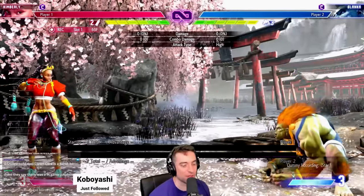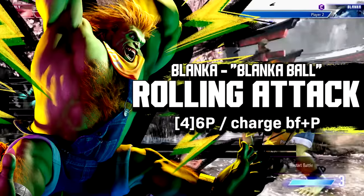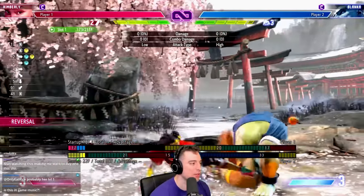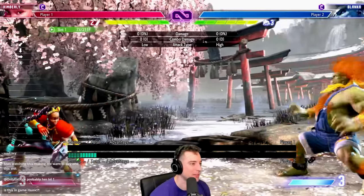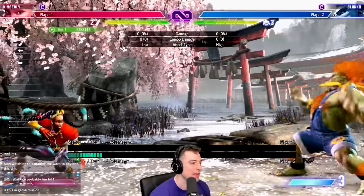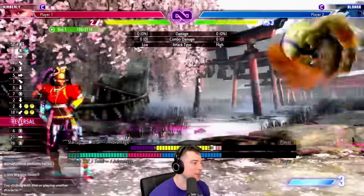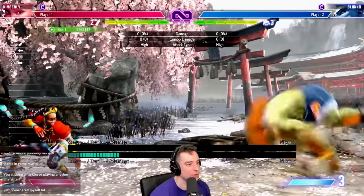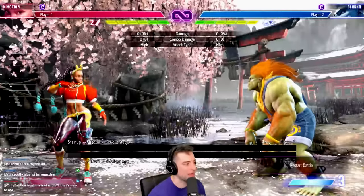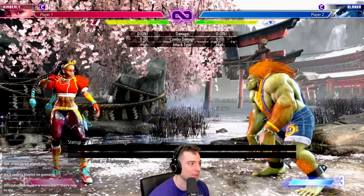The third move that I think is really annoying to punish is Blanka Ball. This move is crazy good — it's minus 15, so you'd think you can just punch on block, but you can't. Even with someone like Kimberly who has a good slide, you can't do it. Some characters might be able to punish the super — Kimberly's not one of them. Learn if your character can punish the super, but if not, you need other options.